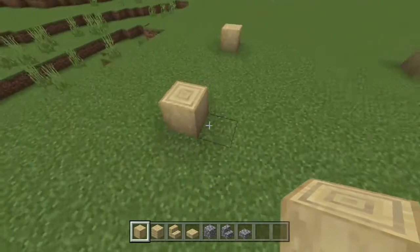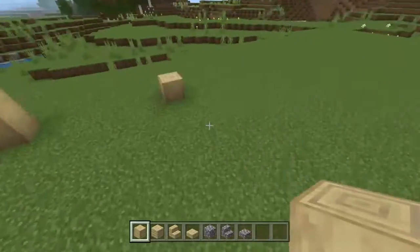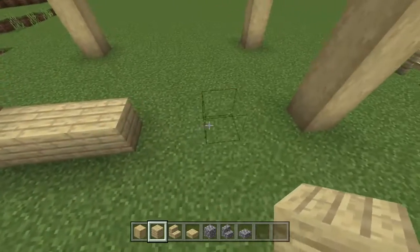Now we're going to build each one of these pillars up four tall like this — four tall for this one, four tall for this one, and four tall for this one. Now we're going to take our birch wood planks and run them like this: three right here, three right here.